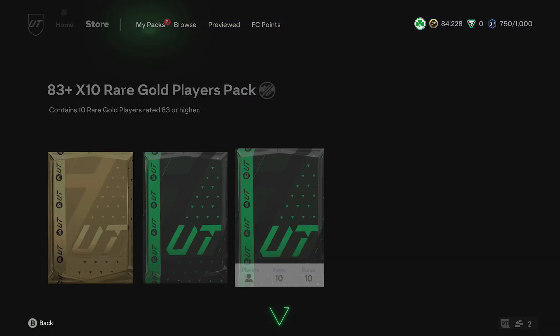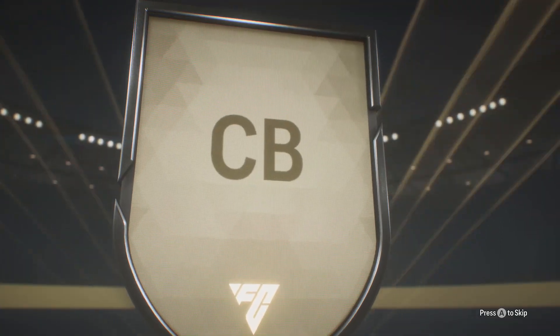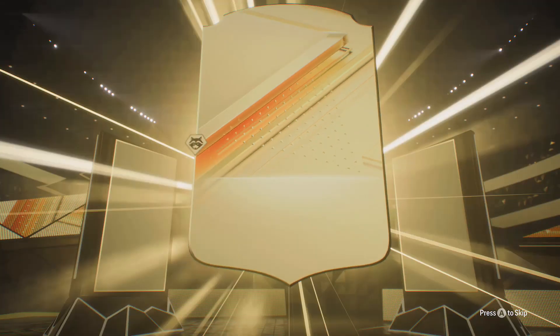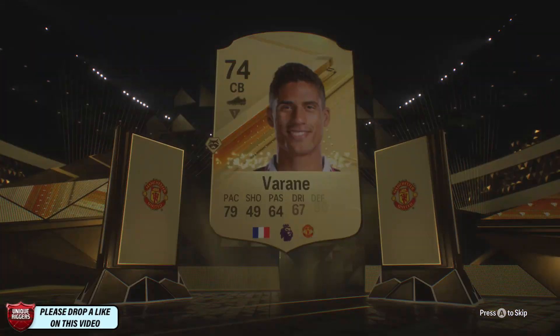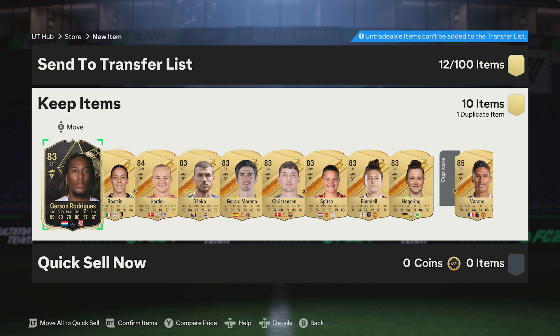Jumping into this pack just here — here's EA. Show me someone good just here. So for the pack, French center back — going to be Varane just there, 85-rated for this pack. Not really that great, to be honest. There's a Team of the Week card there, so I'll take that — saves me 30k on the SBC.